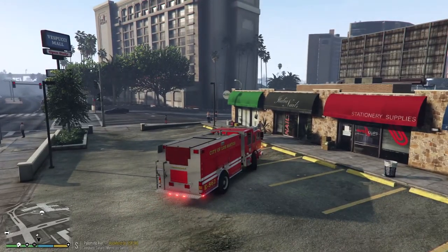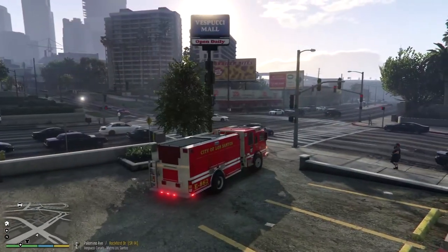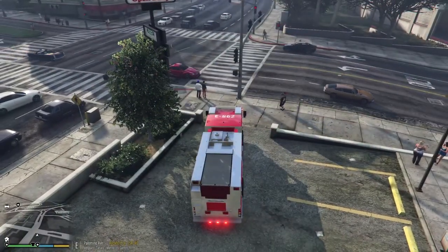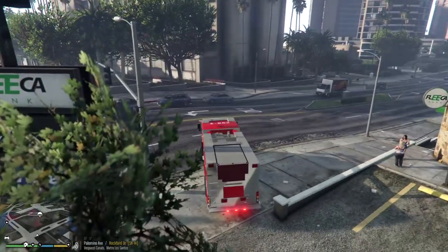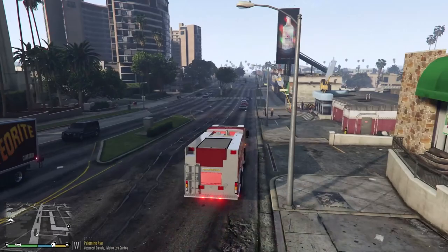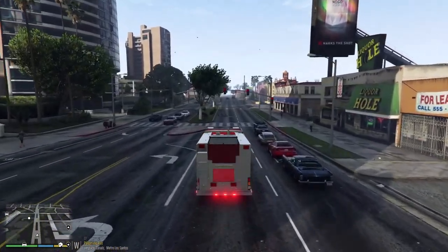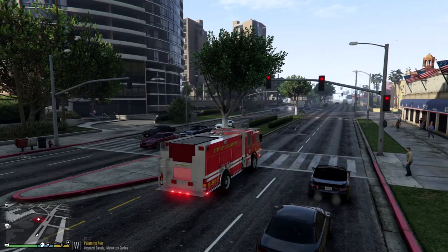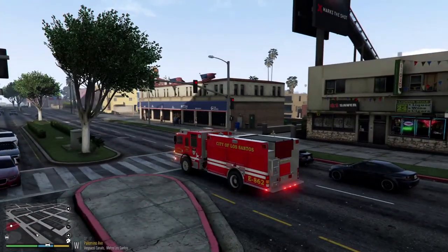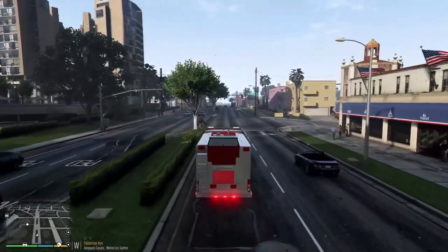Dispatch, Engine Five is returning to station, in service and available. That's going to do it for this episode everybody. I really enjoy this - I wish there was a firefighter mod that I didn't have to pay for. If anybody knows any other firefighter mods, let me know. Next week I may not do this firefighting one - I may just do EMS Mod, I have it downloaded but not installed. So maybe next Monday I'll do EMS Mod or something like that. Until then guys, I hope you enjoyed this - we'll see you in the next one.